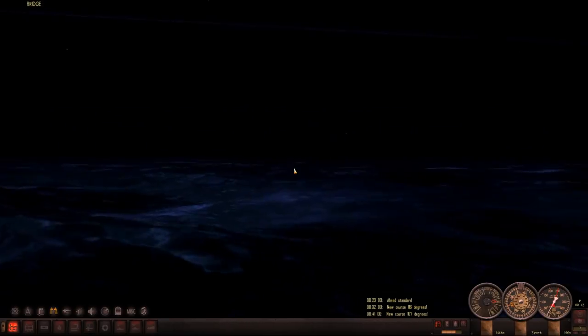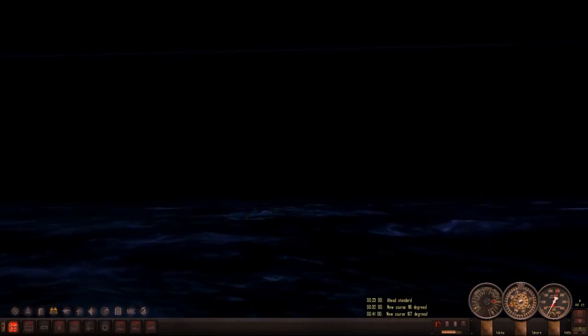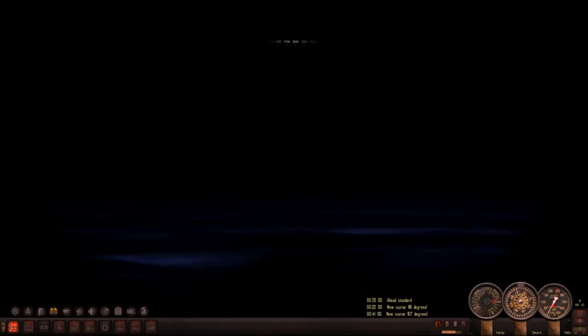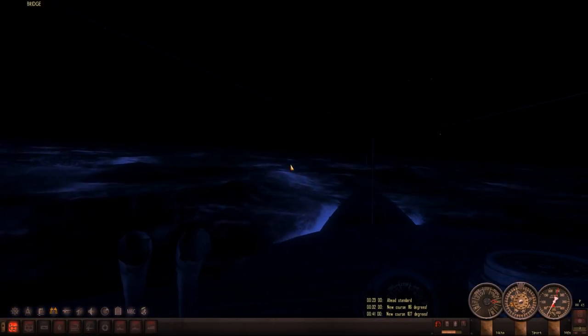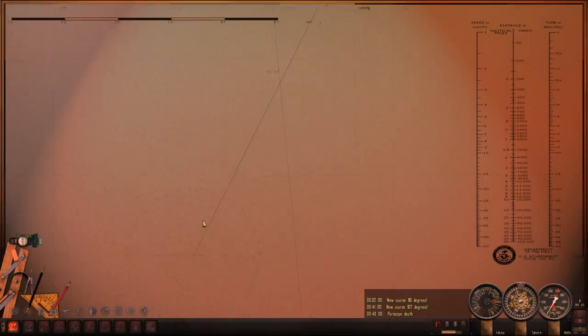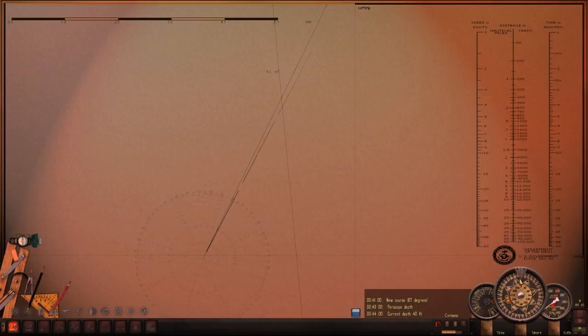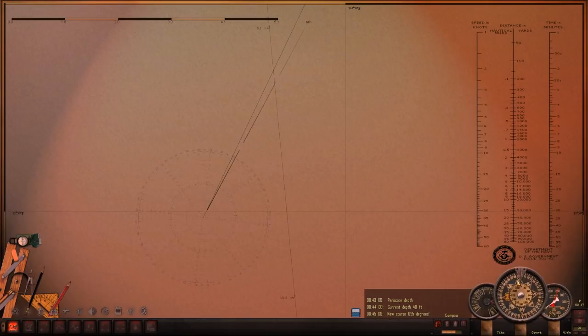It is very dark out. I don't think there is any moonlight tonight, so again good for us. However, it is going to make it a little more difficult to spot him. I'm going to go ahead and go down to periscope depth in the meantime. He is still pretty far out, but I think it's a good time to go ahead and dive to periscope. Let's raise our periscope so my crew might have a chance of spotting him.